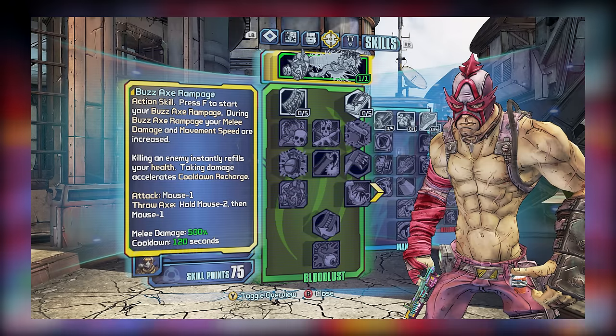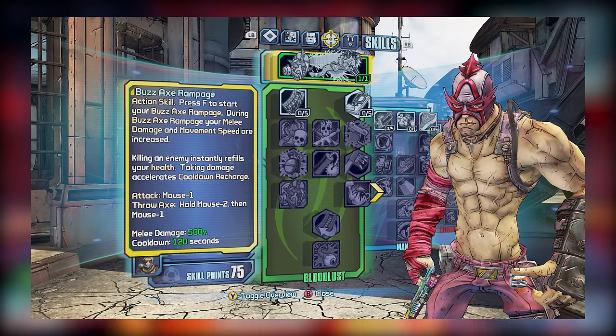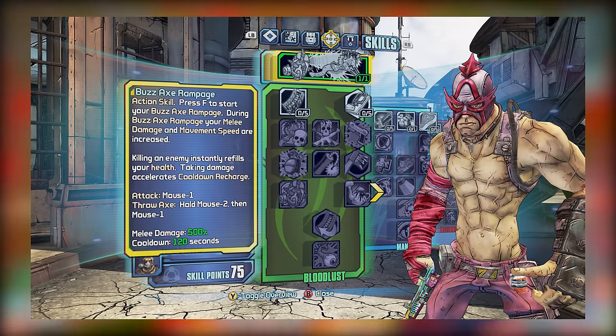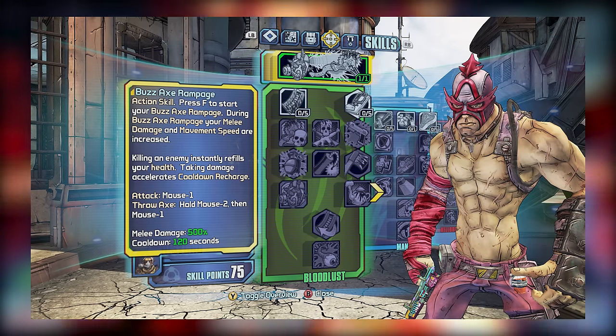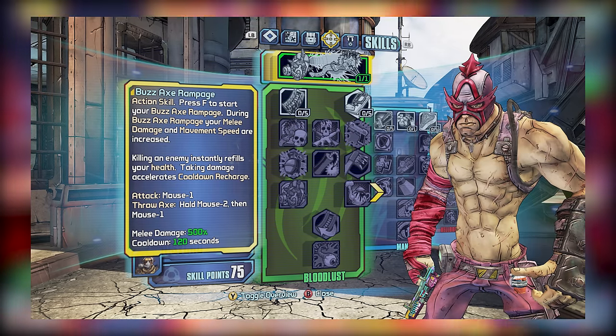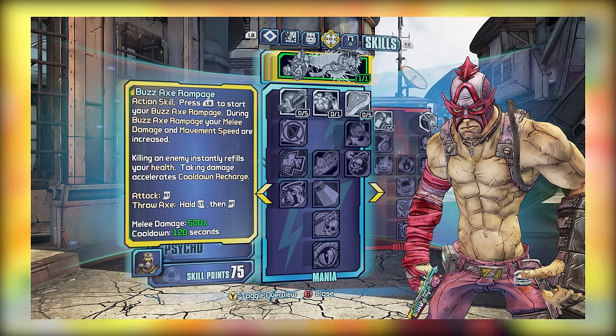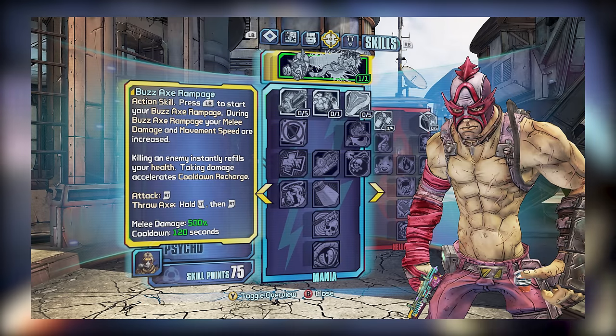Overall, as a general piece of advice if you're speccing into this tree: try to avoid the Buzzaxe Rampage skills if you're not using Krieg's action skill, and avoid more gun-based skills if you're doing more of a melee build. But with Bloodlust out of the way, it's about time we talked about our blue subtree, which is the Mania subtree.